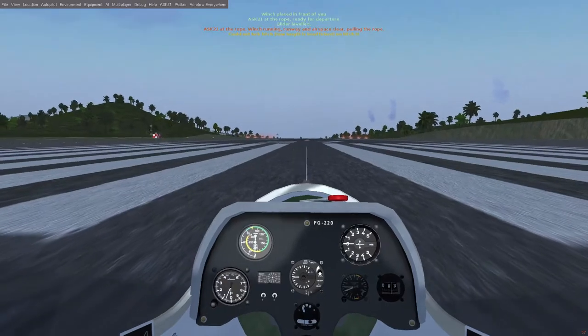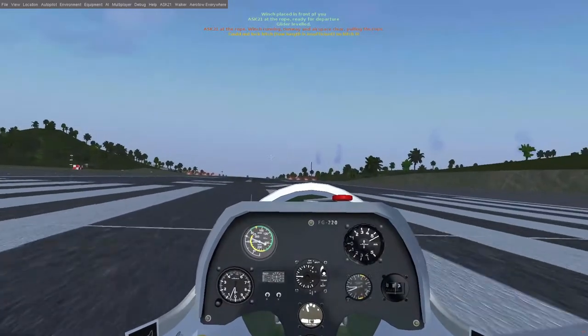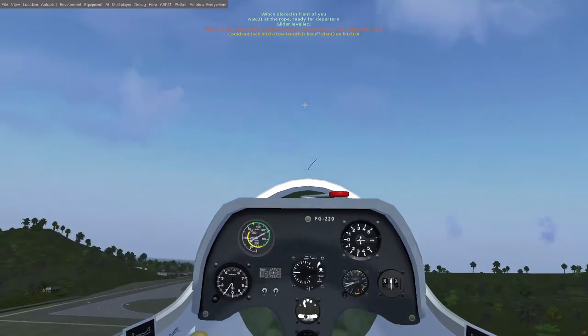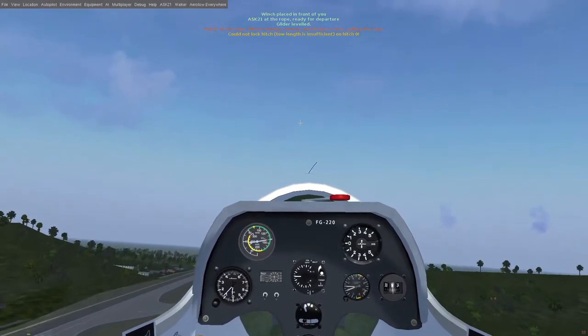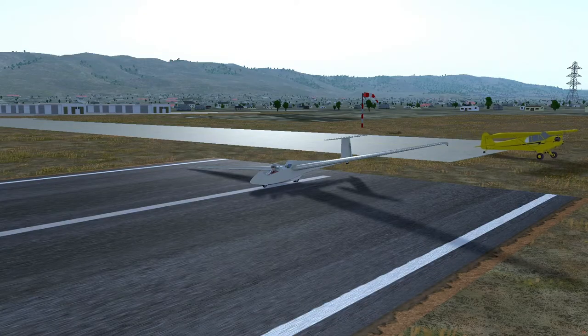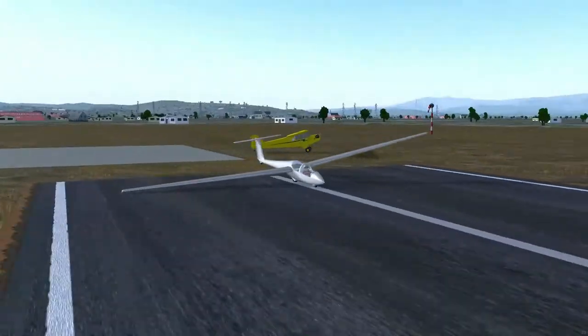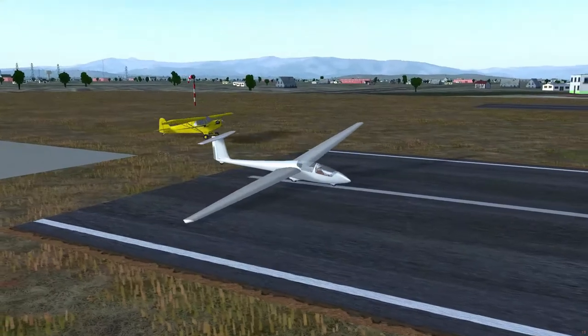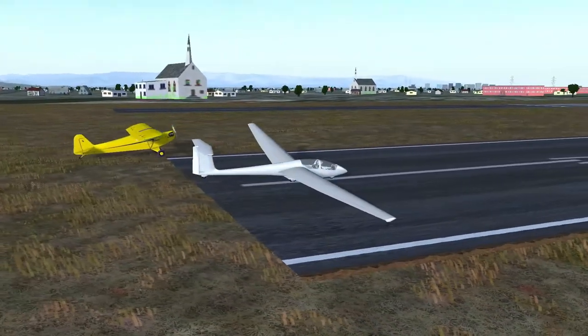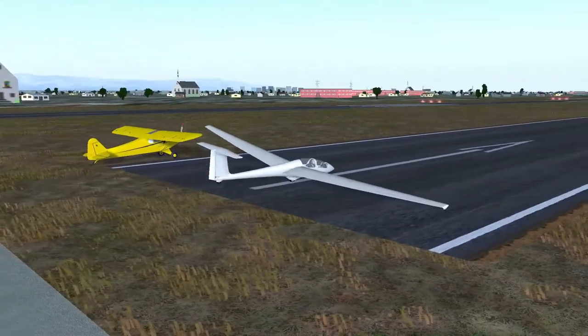You can place a winch in front of you and give you some speed and altitude using that, or you can hook to an aircraft in multiplayer if you have another player who's willing to cooperate and have them tow you up into the air. There is an AI scenario out there if you want a computer to tow you, however that only works at one airport and at one runway, so it's quite limited.